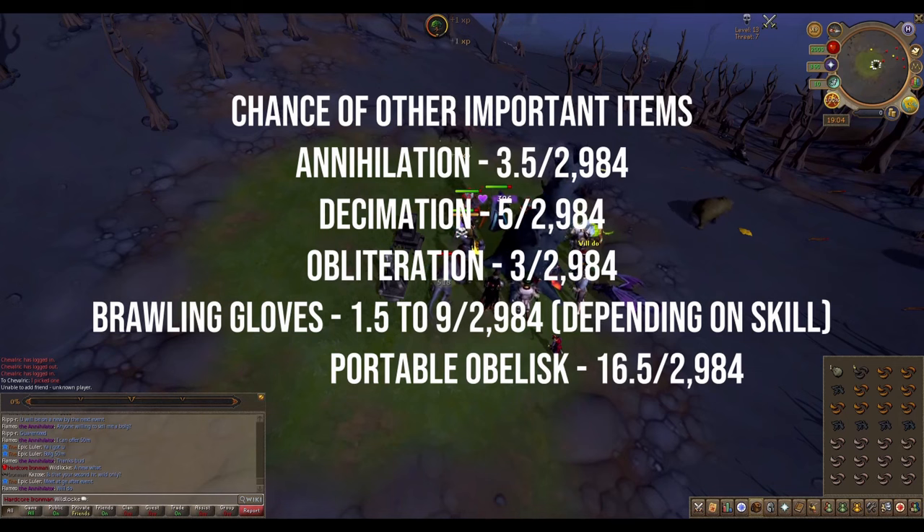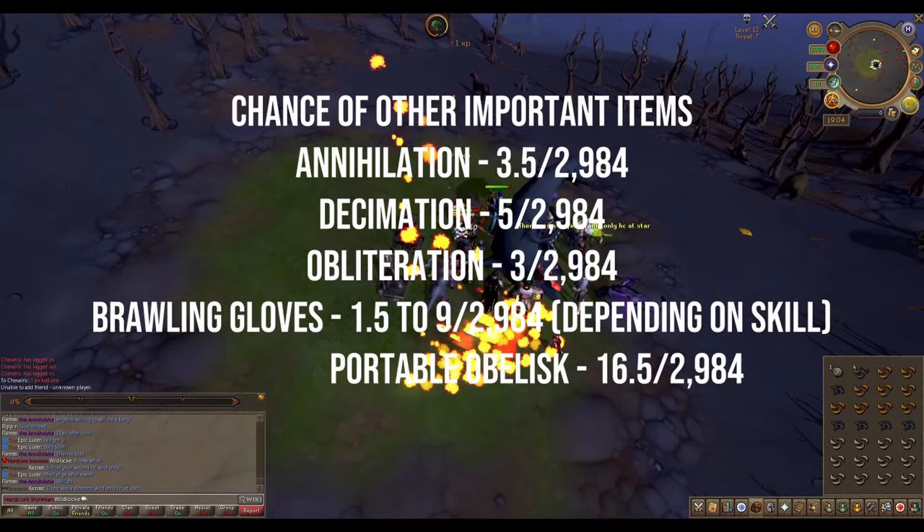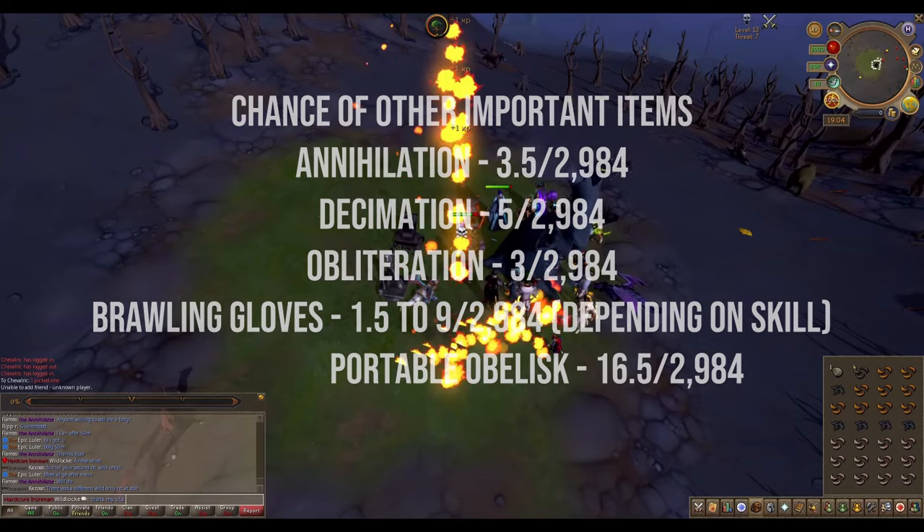Some other important items I can get from here are the brawling gloves, which will help me train skills faster. And a huge one is the portable obelisk, being that I can teleport to obelisks as much as I want.